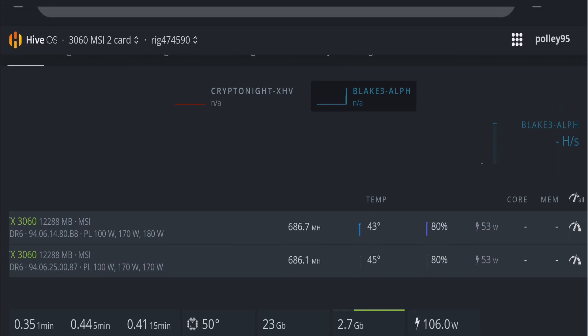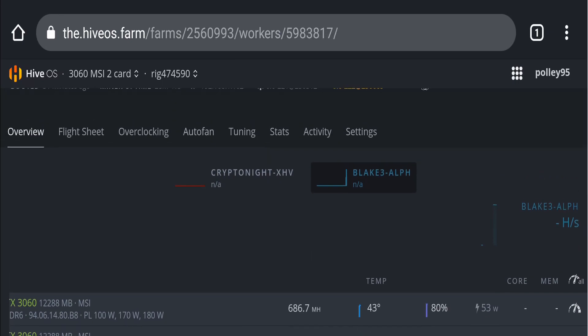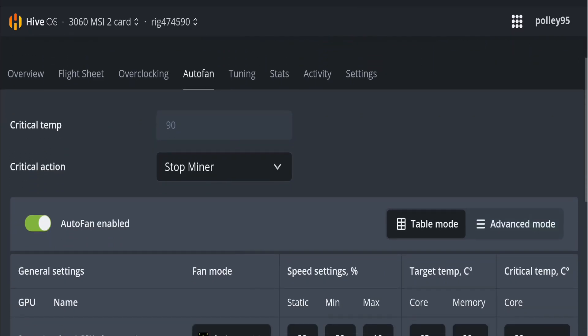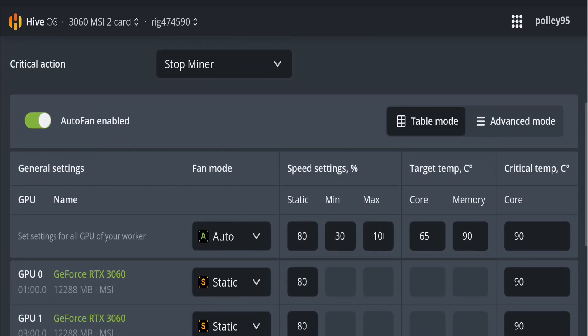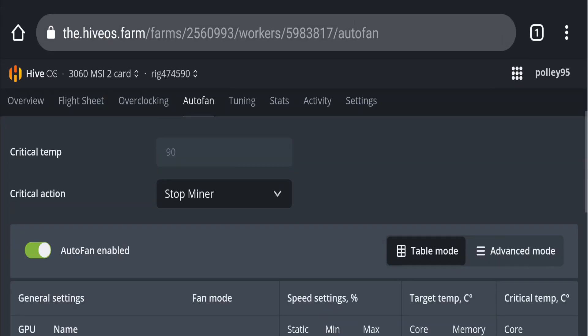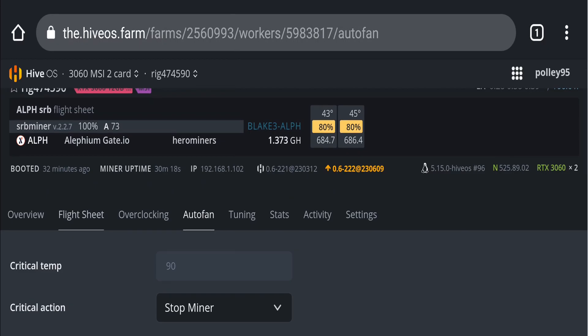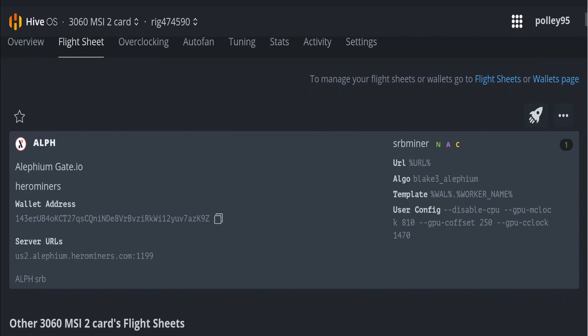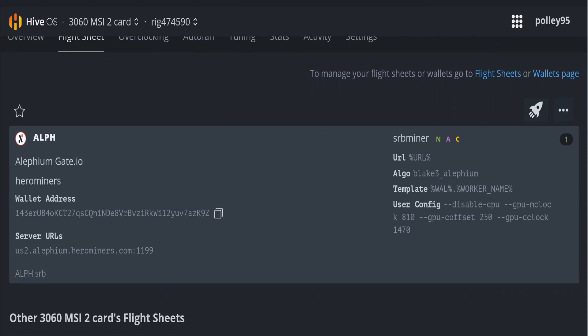Here you can see I didn't manually input overclock settings here. I set the overclock settings on my flight sheet and just set the auto fan speed option there. You can see that auto fan speed is enabled — I set all the settings on the flight sheet.